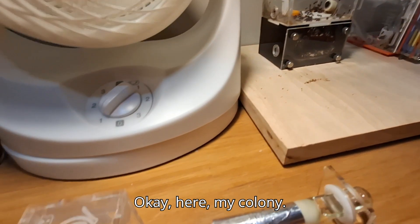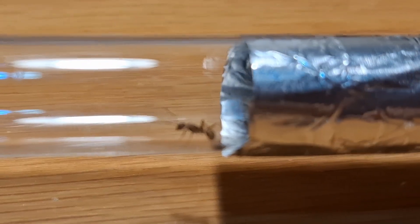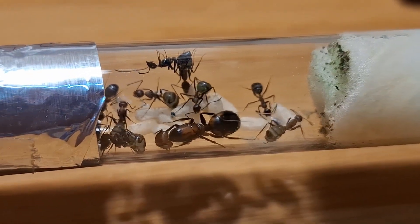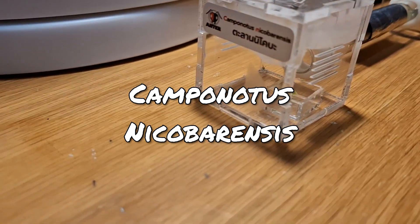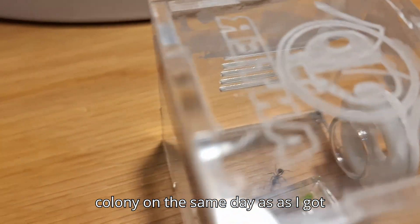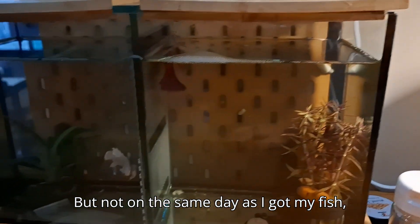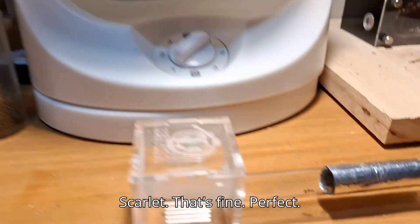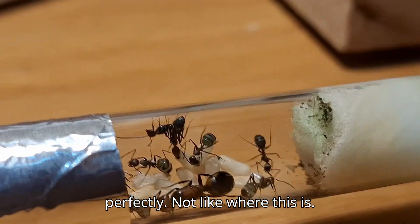Here's my second colony. What thrives in the far desert? It's the sugar ants. These are classified as Camponotus — yes, scarlet — which I got like a year ago or something. This is the queen. You can see her perfectly. You know, let's put that thing here.